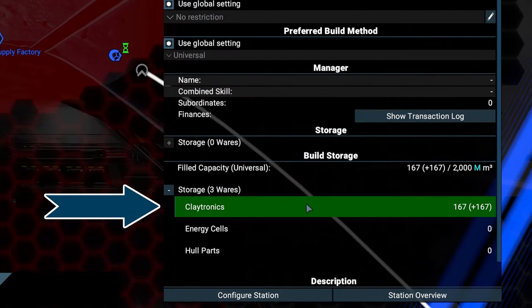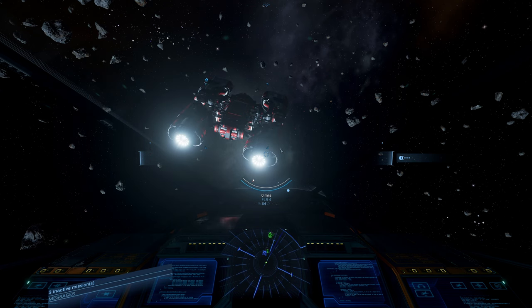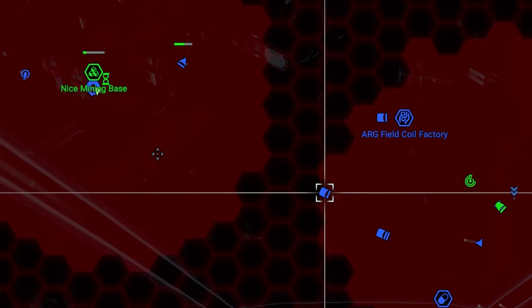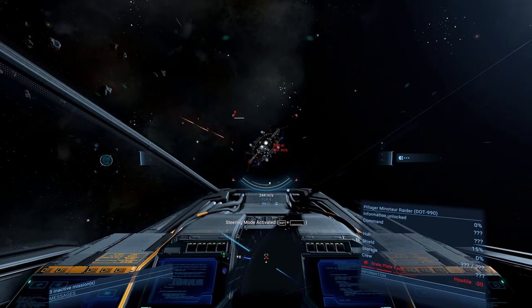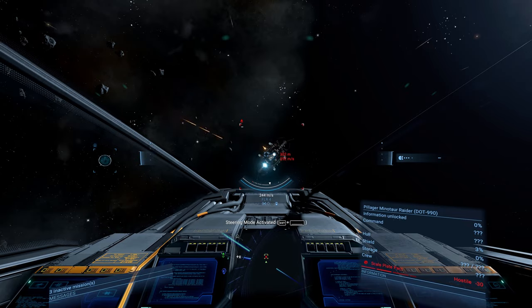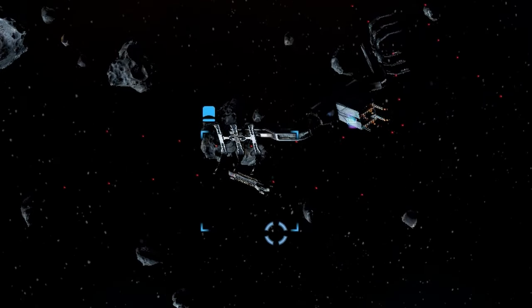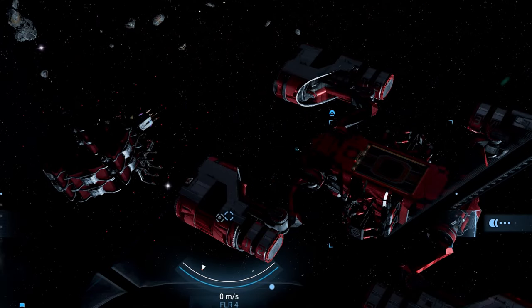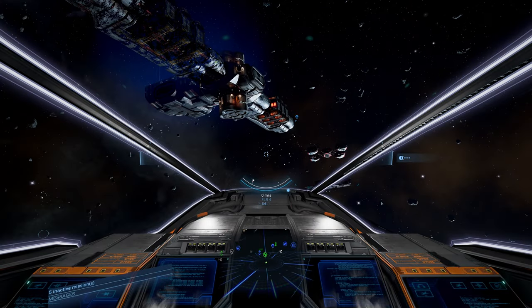While we wait, our first delivery has been registered. An Argon Hightech trader is on its way and will deliver the Claytronics in 12 minutes. The construction vessel has arrived and switched into construction mode. Everything goes according to plan until the Claytronic freighter arrives — just before it docks, it gets attacked by a pirate and runs away. We quickly interfere and save the freighter, saving the crew and avoiding another 10-minute wait for resources. Now that it's safe, the freighter docks at the build storage and delivers our materials. Once everything is delivered, the constructor deploys its drones and starts building the station. After a long while of construction work, our station is finished.